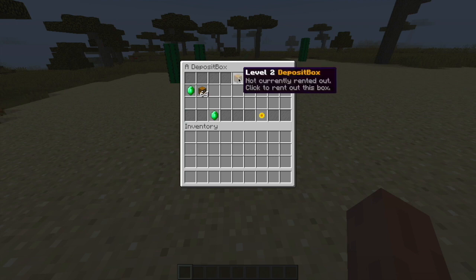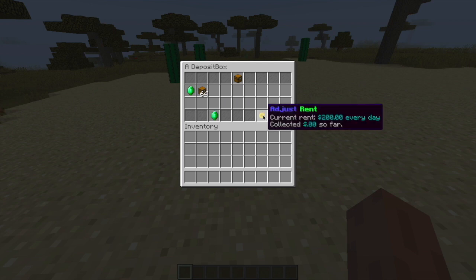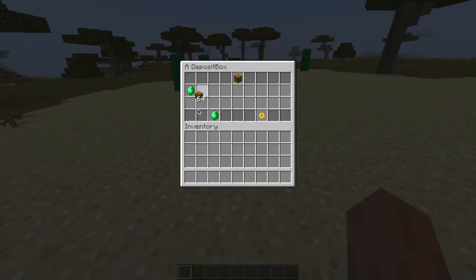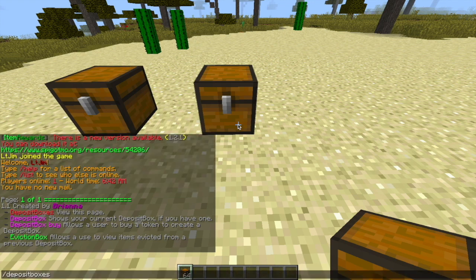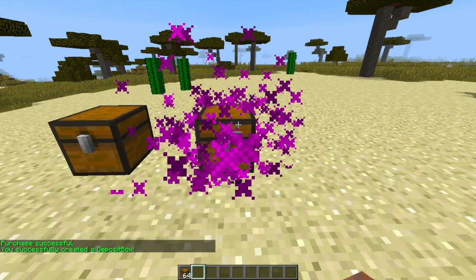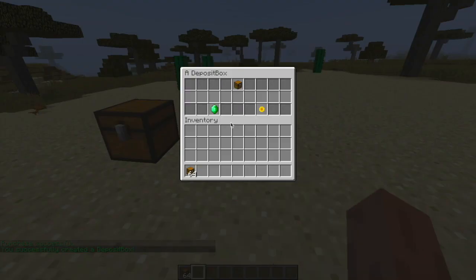It's currently not being rented out to anyone. It's a level 2 box, which we can upgrade down here, and here we can change the rent. So first of all, let's go ahead and create a brand new one. What we need is a normal chest and a token, so pop down the chest and do /depositboxes — that will show us all of the commands. We're going to do /depositbox buy. Once you've done this you'll be able to buy a token and then right-click a chest, and that will create a deposit box.